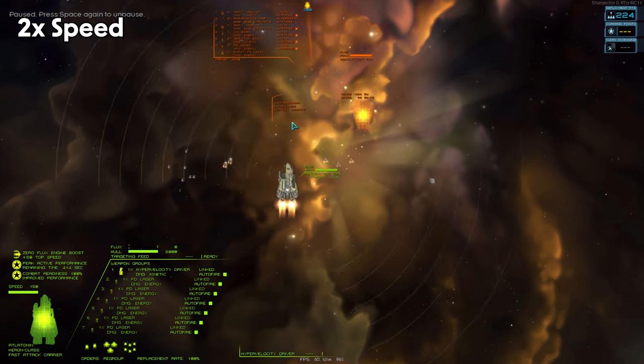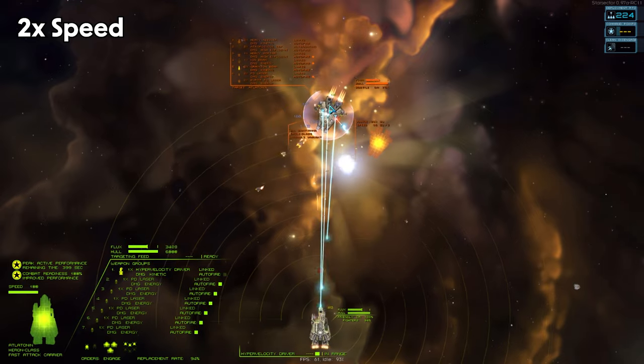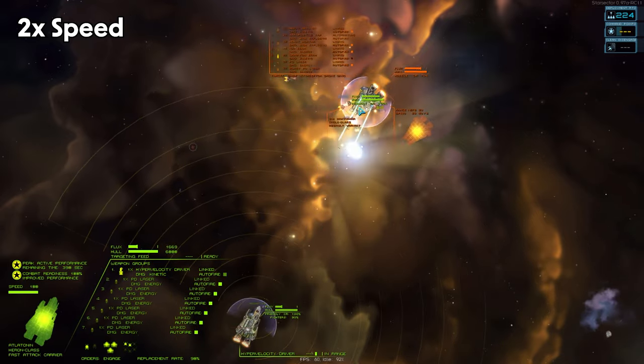For weapons, I kept things pretty basic: regular PD lasers in the small energy slots and a hypervelocity driver in the medium slot. Since the Heron is pretty quick — normally 80 base speed — it'll be quite possible that we'll be in range to use a hypervelocity driver. The shield pressure provided by the hypervelocity driver makes up for the fact that we don't have broadswords or longbows with this build. Given the hypervelocity driver, integrated targeting unit is absolutely something we want to use for that 40% range bonus. Let's go ahead and hop into a simulation and see how we do. An eagle is a good matchup — it's the same deployment cost as our ship, and even though it's a cruiser and a chunkier ship, we do have warthogs, so we should fare quite well.